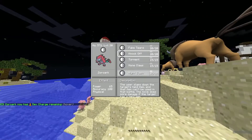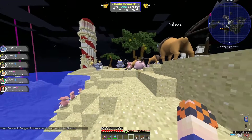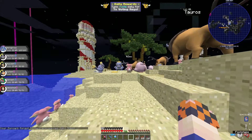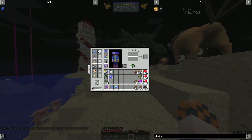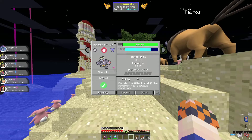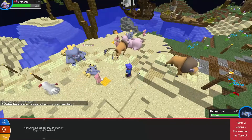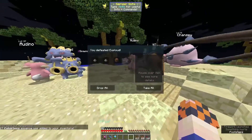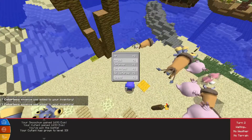Got a Zoroark — night slash and all, but I'm never going to use it so just spamming moves. We still need both Cufant and Smoochum to evolve. Let's disable leveling on the other Pokémon so they take less XP and don't get in the way — that should make it easier to get these two to evolve.